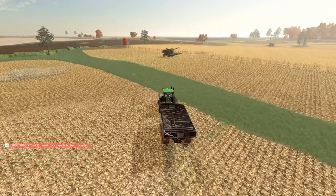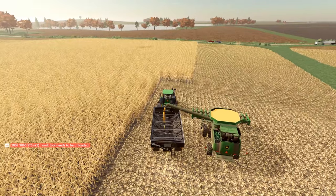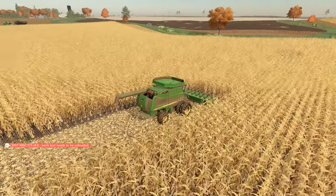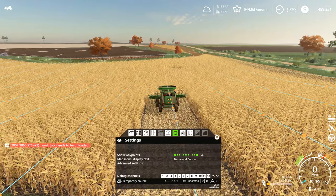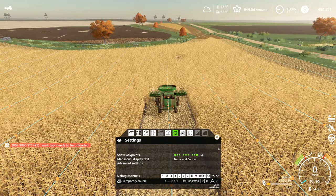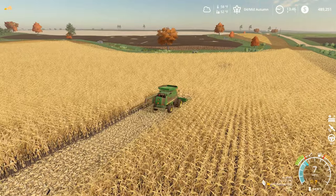When I set up CoursePlay in this field here, I only set it up to have one work tool — one vehicle — on the course. But now we want to put a second tool in there, and you can do that fairly easily. I just went further down into the course, and I'll show you how I did that by bringing up the CoursePlay course here. You can see all these lines represent where the vehicle's going to drive. I just said that guy's going to do this first half of the field, and I'm going to start this guy off here and let him take this part and the long part down behind — looked like about half to me. Let me turn that back off because it does cause a little bit of lag, and we're going to go ahead and let him keep going here.